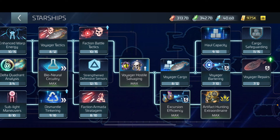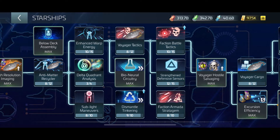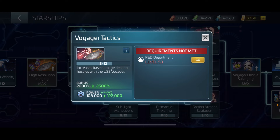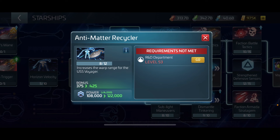The Voyager cargo you want to get initially is max cargo because tier one through three is deplorable - it really sucks. There are some crews that can help with that a little bit. I also wanted to get Artifact Hunting Extraordinary to increase how many artifacts you're getting from turn-ins. Get Voyager Tactics for increased damage with your Voyager.